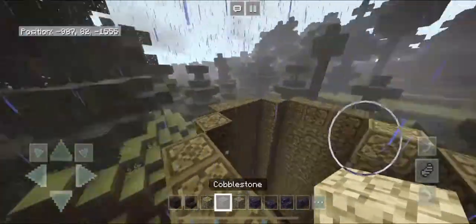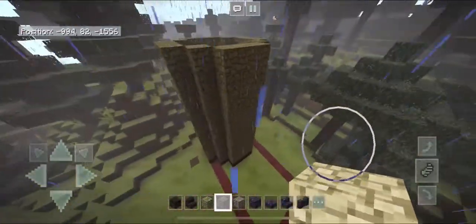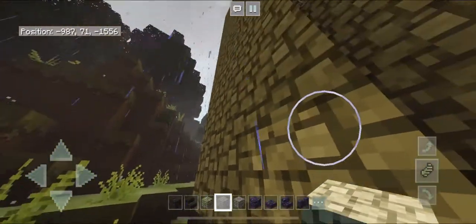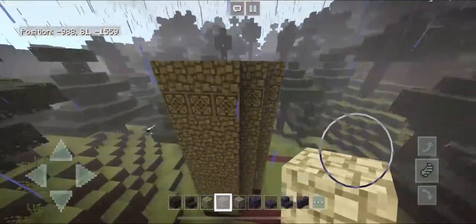Grab your cobblestone block again, but this time we're only going to bring it up by one. So the pattern should be: andesite, four blocks of cobblestone, chiseled stone, four more cobblestone, chiseled stone again, and then one layer of cobblestone at the very top.